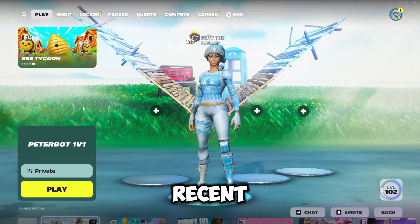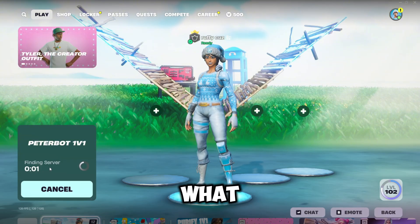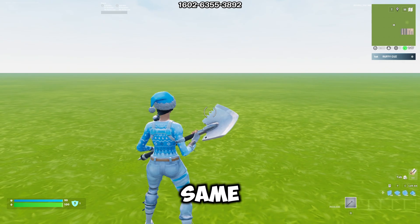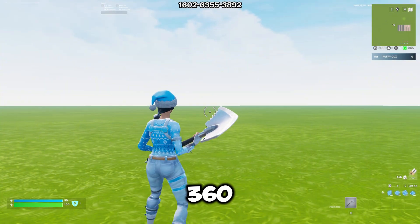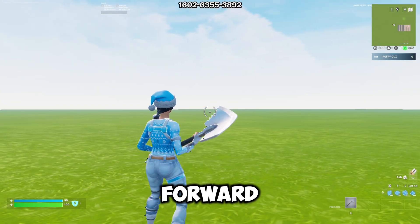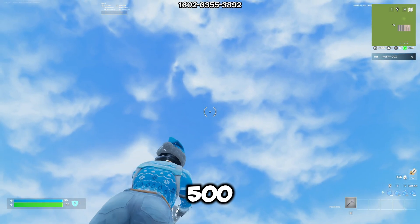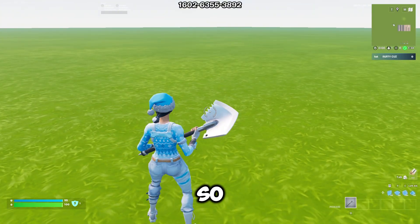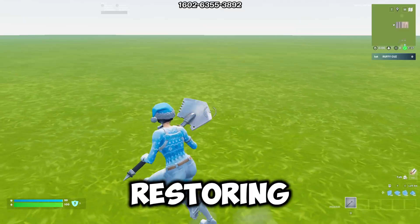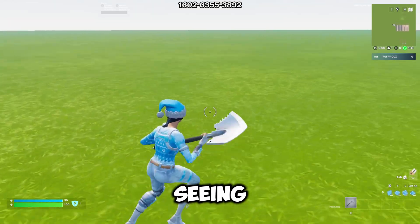I've just launched Fortnite with the Risen tweaks applied and we're loading into the Peterbot 1v1. I've just loaded into the same map with the Risen tweaks applied and as you can see in the top right I'm getting about 360 to 400 FPS while looking straight forward. If we look up to the sky and do an emote you'll see we're getting about 400 to 500 FPS. The Risen tweaks have really boosted my frames in this map, so I definitely recommend checking those out. Now I'm going to restore my PC and test the Hone tweaks to see which works better.